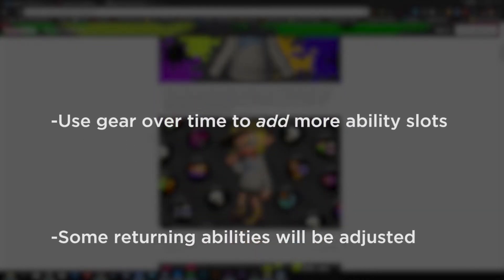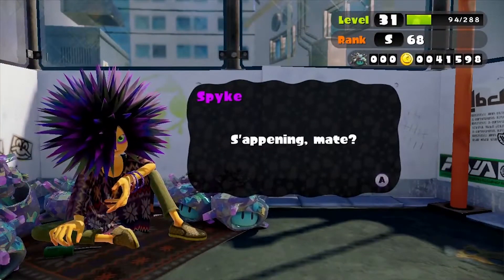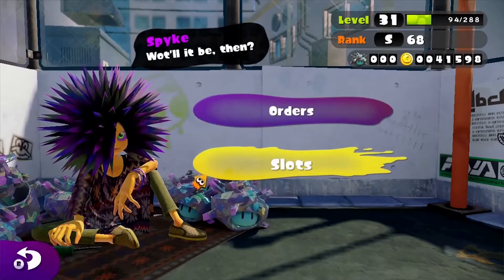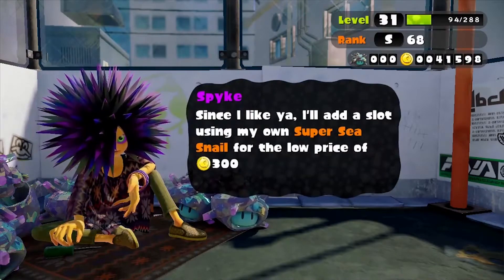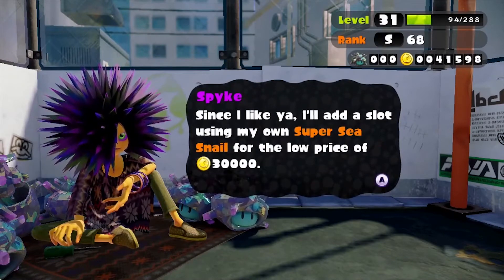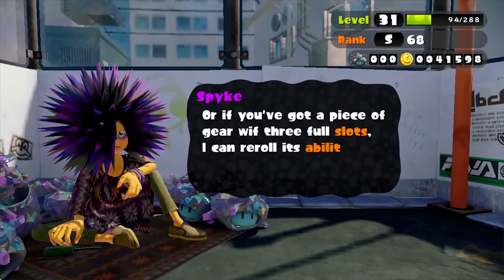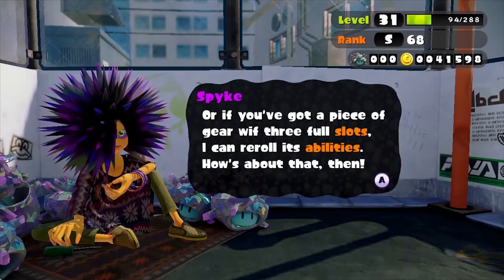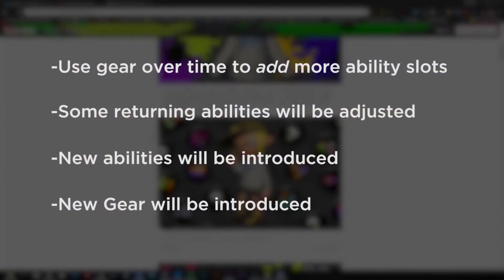I think the system change in how slots are added will be very interesting. It's just going to avoid the whole grind-for-money-to-buy-more-slots concept, and simply encourage time output to make a piece of gear better. The only thing that makes this seem a bit odd is that the change isn't that much other than the lack of money needed, since in Splatoon 1 gear slots could be added but the perks were unknown until you gained experience with the equipped gear anyway, forcing you to still commit time to earning those abilities.